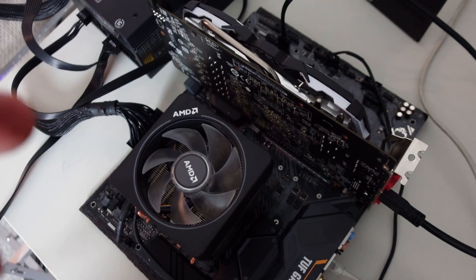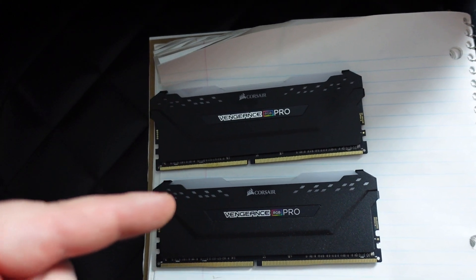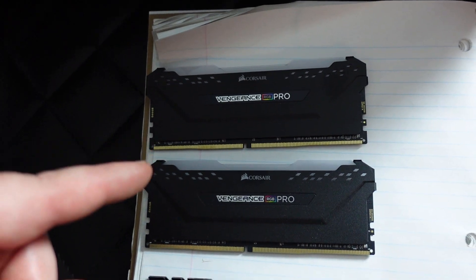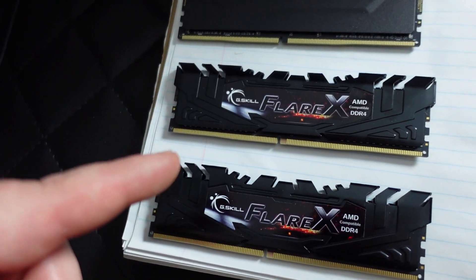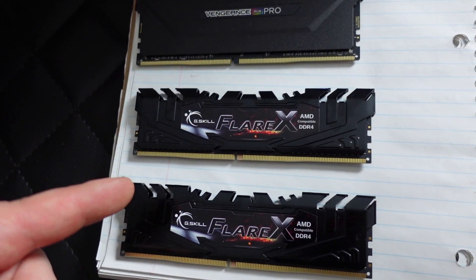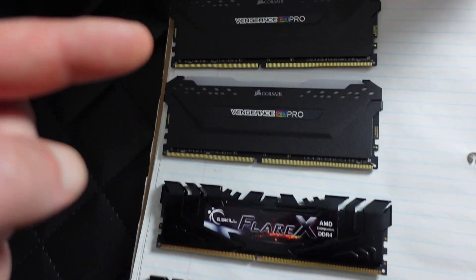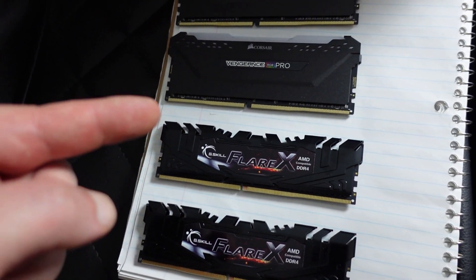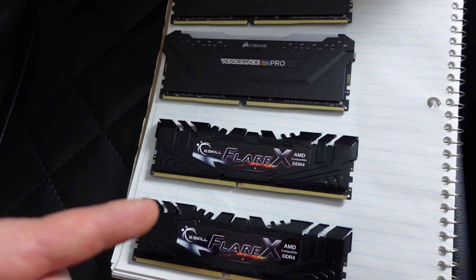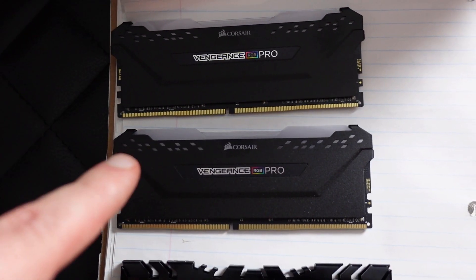We are going to be looking at the effects of RAM — more particularly CL16 RAM, this is 32 gigabytes, 16 gigabytes each stick. And this is your tighter timing CL14 RAM, which is supposed to be better on Monero. But is it worth the power consumption? That's what we're here to find out — CL14 versus CL16, which is better, and a price comparison, because ultimately CL14 is more expensive.